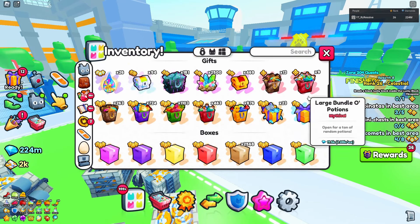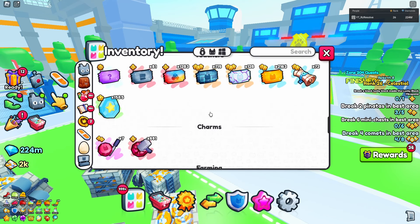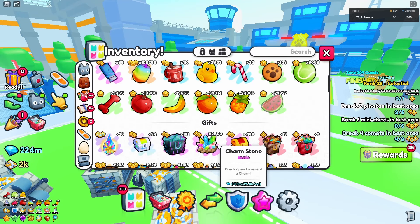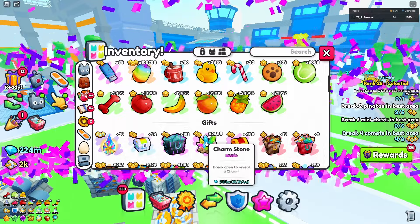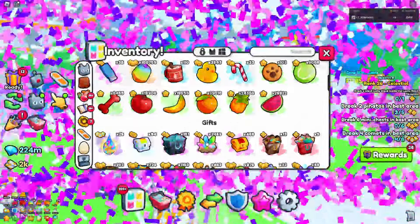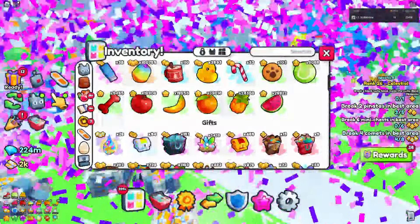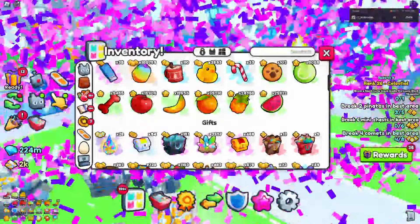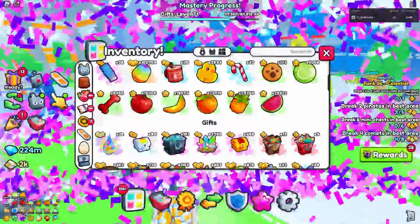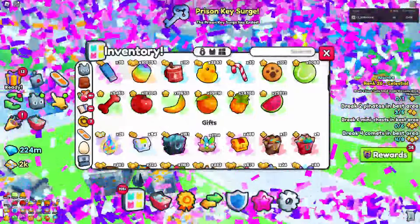We've already put in all our old Charms, so whatever we get from these Charm Stones will be the only stuff here. Let's start by opening 250, and we're going to need an auto-clicker. I'm trying to get some royalty to put on my pets since there's a clan war going on right now. Royalty is very good for the clan.